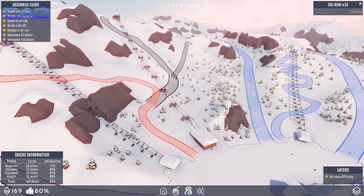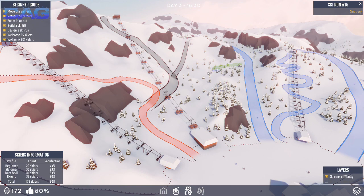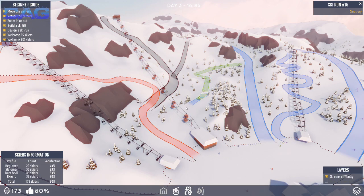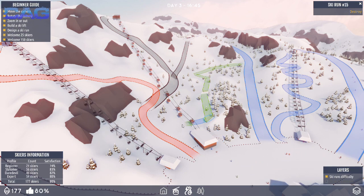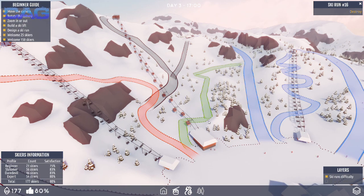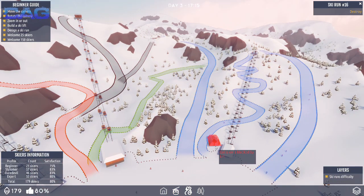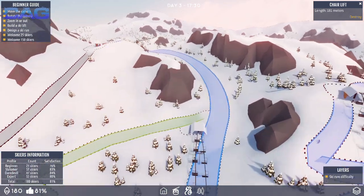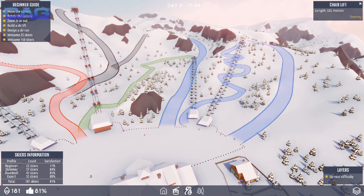Maybe down here as well could be a green slope — let's try that. From say here... it's almost green though. There we are, yes! How is that blue? There we go — three green ones now. If we were to do something like that, you could even get up there from the bottom, which is nice. What are we up to? 180. All right, all right.